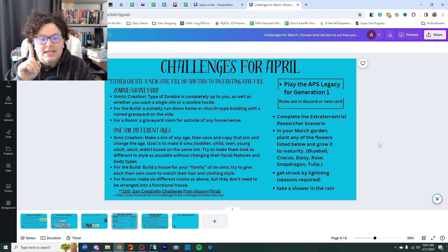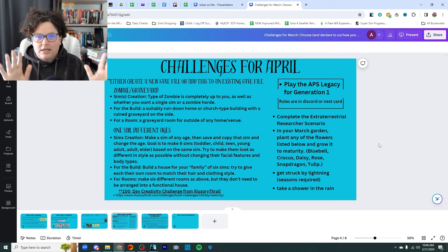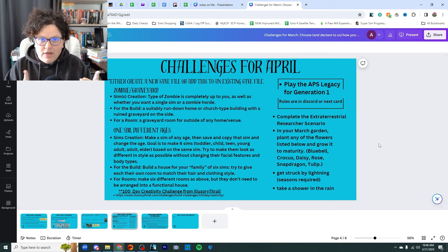The first challenge is to complete the extraterrestrial research scenario. I just randomly picked it — I went to the scenarios, counted up the number, which I think there were 16 of them, did a random number, got number three, and that was the extraterrestrial research scenario. So if you don't have that one, go look at all your scenarios and whatever is number three, do that one. But if you do have it, play that one.